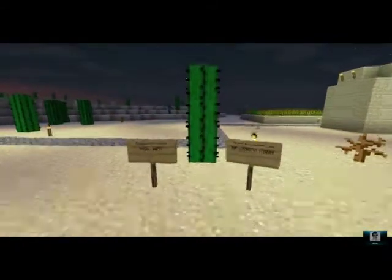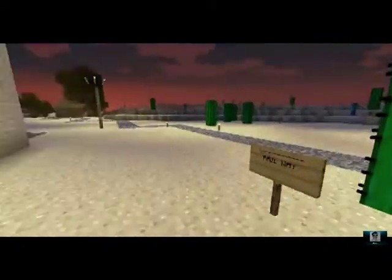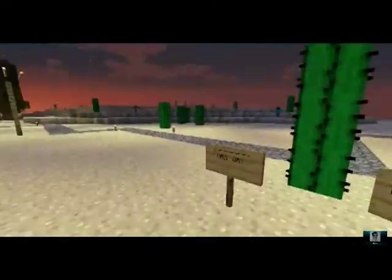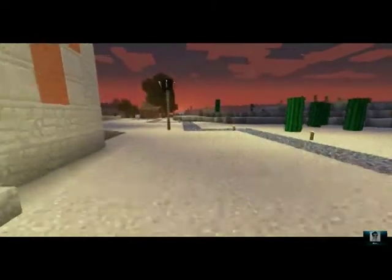When you come into the portal, you end up right here. Railway is this way. The desert town is that way. So let's take a little trip to the railway, shall we?